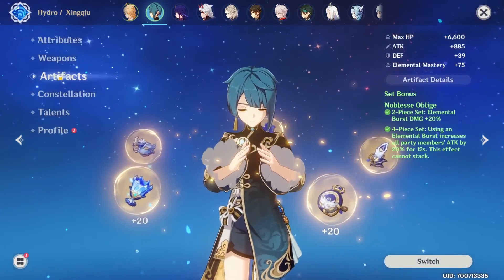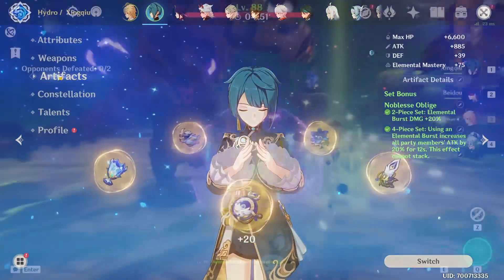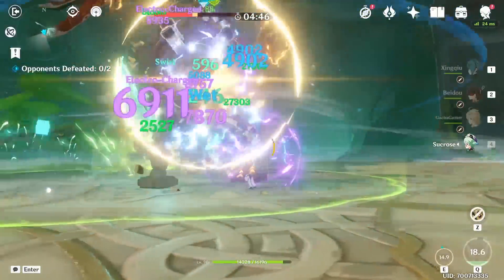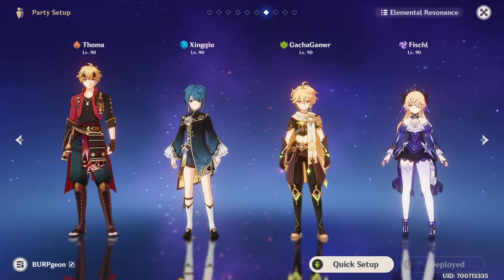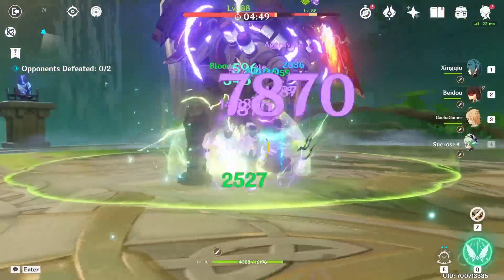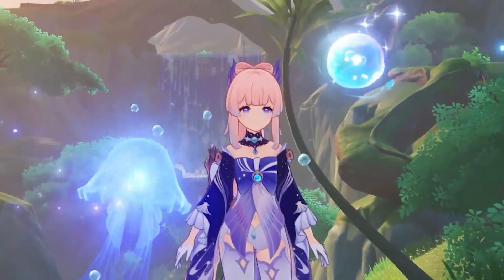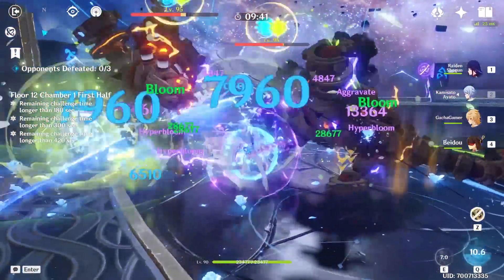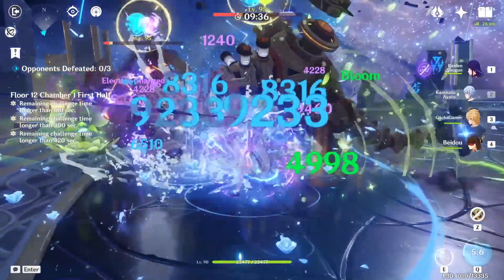Nothing about Xingqiu himself has changed — he still uses the same artifacts and weapons, and his raw damage is still superior. The only difference with the 3.0 update is that his Hydro application has become one of the staple ways to create Dendro cores. It can also be used for extinguishing burning targets in Burgeon teams and keeping up a consistent Hydro state so that Bloom-based teams can function. After spending more time in the game, units like Ayato and Xingqiu have shown me they are really flexible when it comes to the new Dendro reactions.